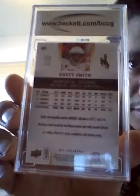For my gem card, I got Brett Smith — Upper Deck 2014 Star Rookies, Brett Smith from Wyoming. BCCG 10, 10 minutes or better. I don't know who this guy is, but he's from Wyoming — Wyoming's cool. Still kind of a nobody player, but oh well.